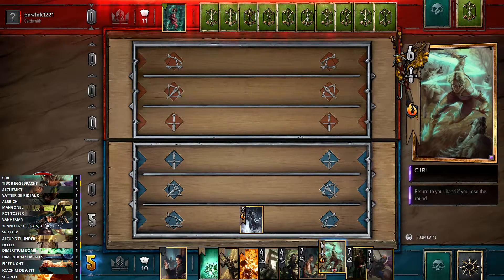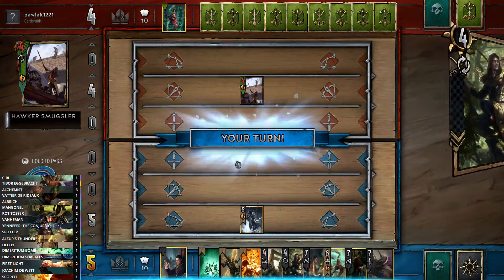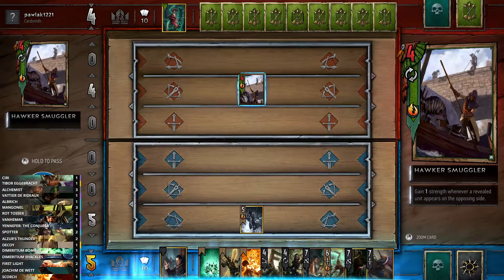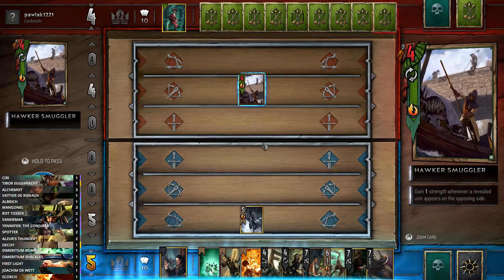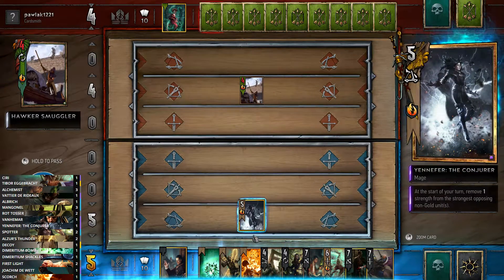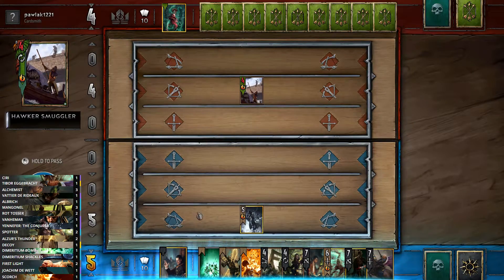The Hawker Smuggler gains one strength whenever a revealed unit appears on the opposing side, so every time I play a unit that's visible she loses her strength. This is problematic because it will basically stop Yennefer from being able to be used to her full potential.